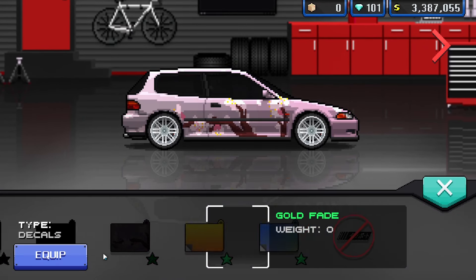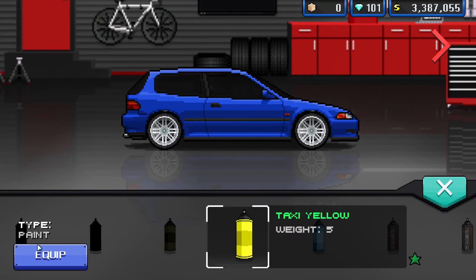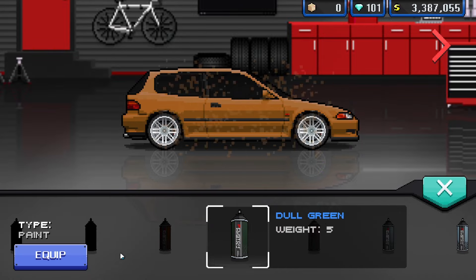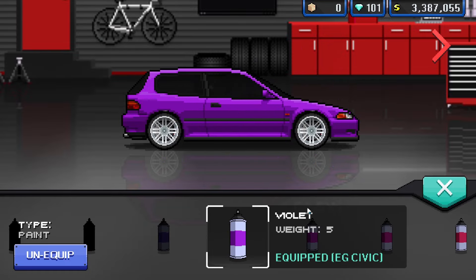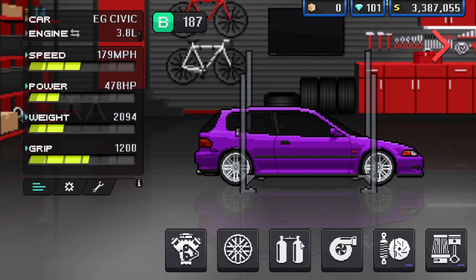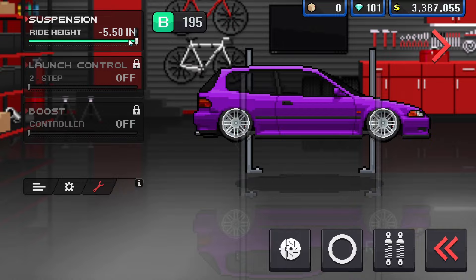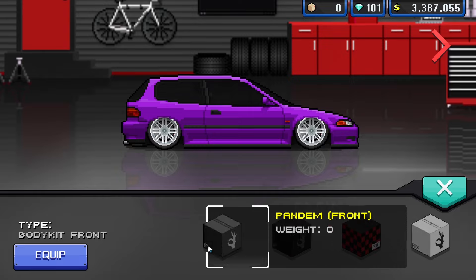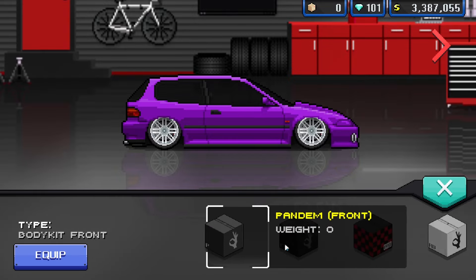Right, let's do the colour first. I'm feeling like a dark bluey-gray, maybe a purple. Yeah, we're going to go violet — I quite like the violet on this. I'm just going to stick the bags on real quick so we can see what it fully looks like. Remember to put your ride height to negative 4.5. Let's do some bumpers — we've got the Rocket Bunny. Sorry, that's Pandem, not Rocket Bunny.